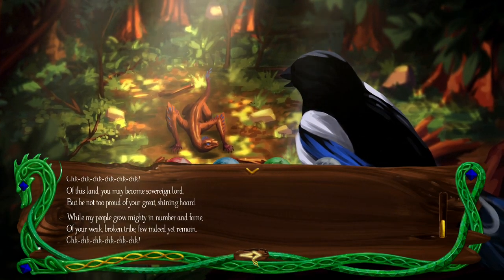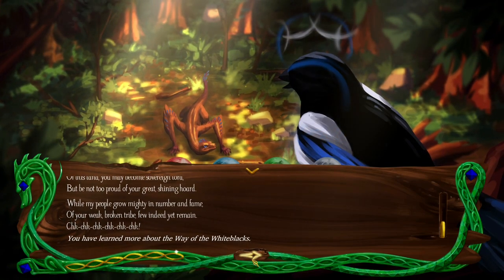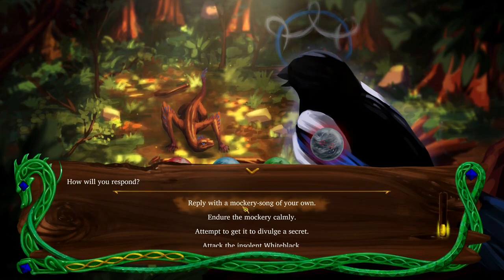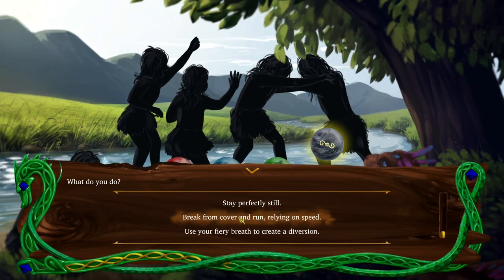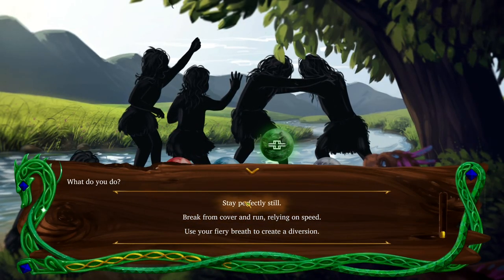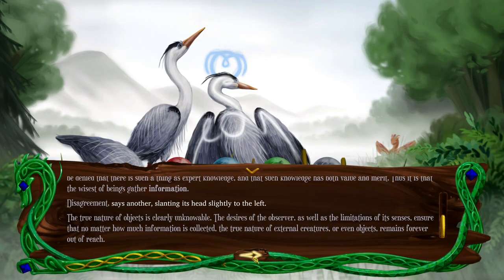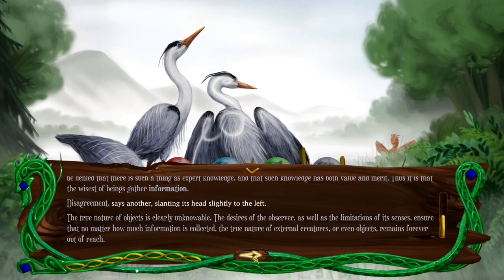It's primarily a visual novel, with long paragraphs of text to read through, and decisions to be made that impact where your individual story goes. But it also mixes in some RPG elements, such as skill checks and rock-paper-scissors style combat. These are the building blocks that make up Golden Treasure's main gameplay loop.